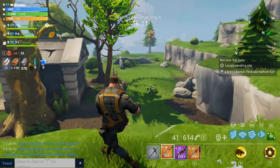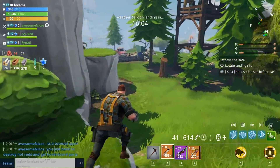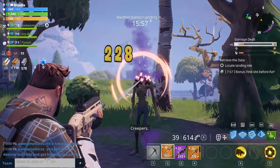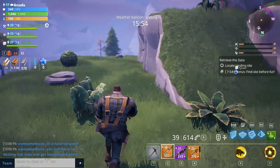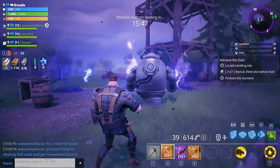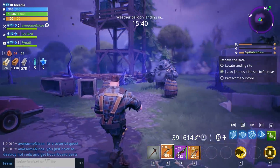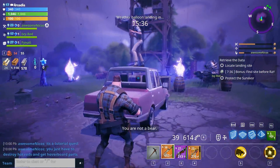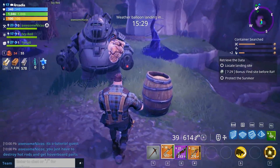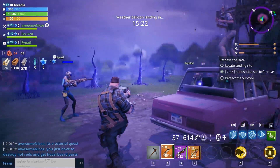At the top left you can see all of the party members' HP. We have Awesome Nikos, Ivy, Red, and Finati. The cool thing about this game is that Awesome Nikos is playing on his PlayStation 4 and I'm on PC — there is cross-play in this game. I think that's potentially ours because it's not attacking us, it's attacking the enemies. Someone plopped down a robot. You just have to go destroy hot rods and get hoverboard parts.